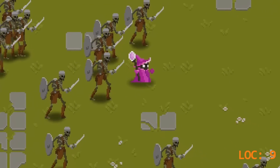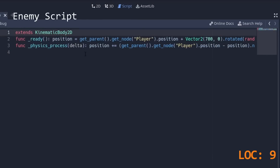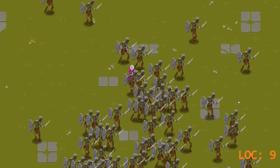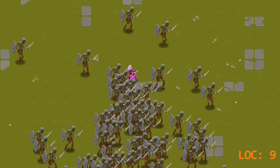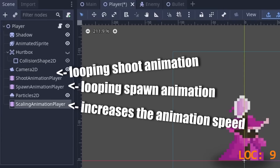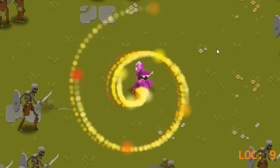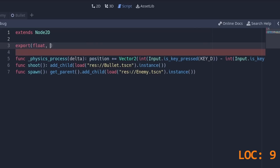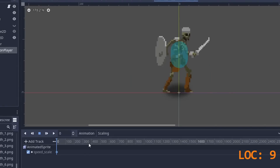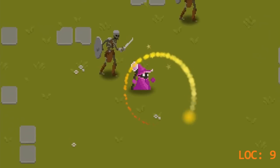Wouldn't it be amazing if the enemies could collide with each other? For that, we change them into KinematicBody2Ds and give them a collision shape. Instead of changing its position directly, we have to call move_and_slide. We are back at nine lines — that's surprisingly good. But no way this is enough for a level-up screen. Let's just increase the player's attack rate and the enemy spawn rate based on another animation player that animates the animation speed of the other animation players. This actually works — the game gets faster. We can increase the movement speed by animating the animated sprite's speed scale and reading that in the script as our speed, so the animation is faster and the actual speed as well.